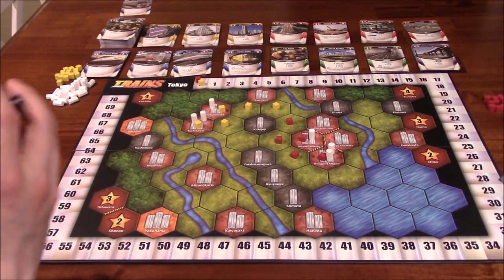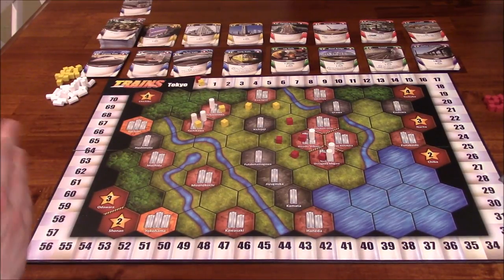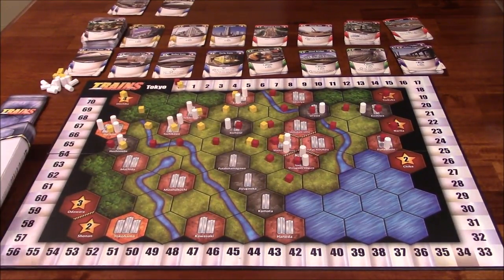Vince notes they're coming up on 35 minutes of play. They plan to cut away and return when the game is almost finished. We come back after the game has ended — Ida Lee used all of her rail tokens, triggering the end condition. Now they go through scoring.